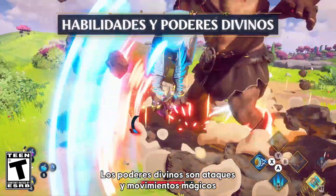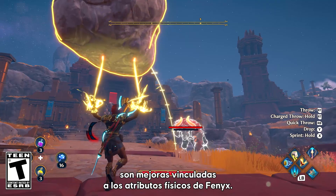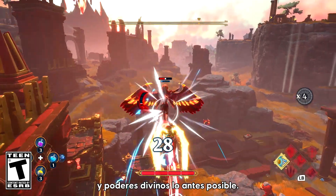Godly powers are magical attacks and moves earned from gods and creatures around the world. Skills, on the other hand, are upgrades linked to Fenyx's physical attributes. After speaking with the design team, we recommend getting and upgrading these skills and godly powers first.